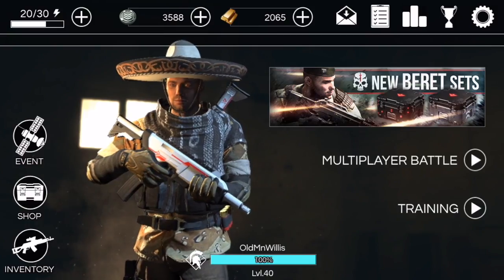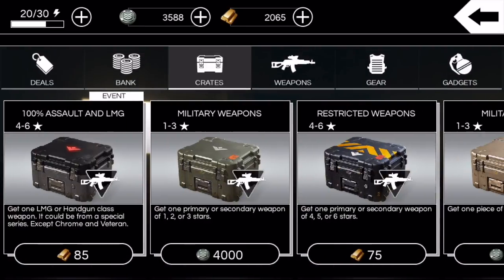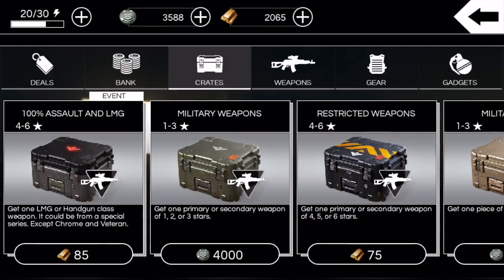Without further ado, let's jump into the shop. There's a 100% chance of assault and LMG from four to six stars, and you get one LMG or handgun class weapon — it could be from a special series except Chrome and Veteran.